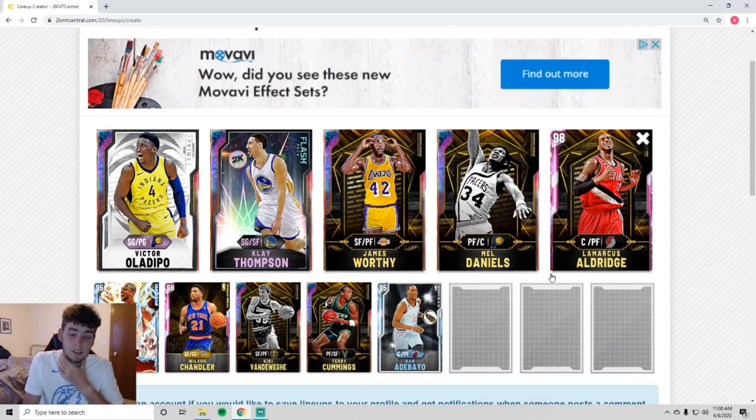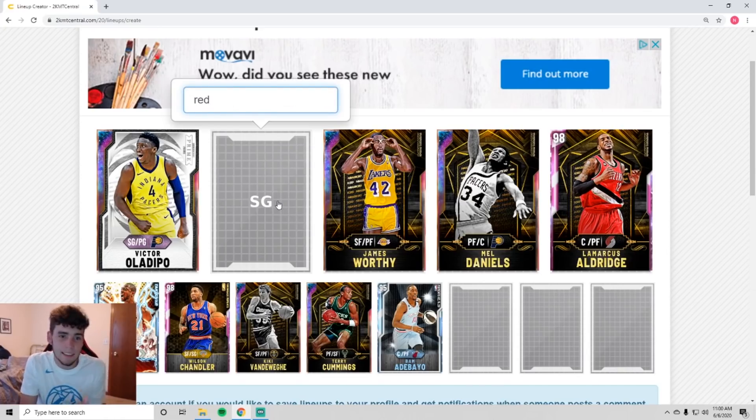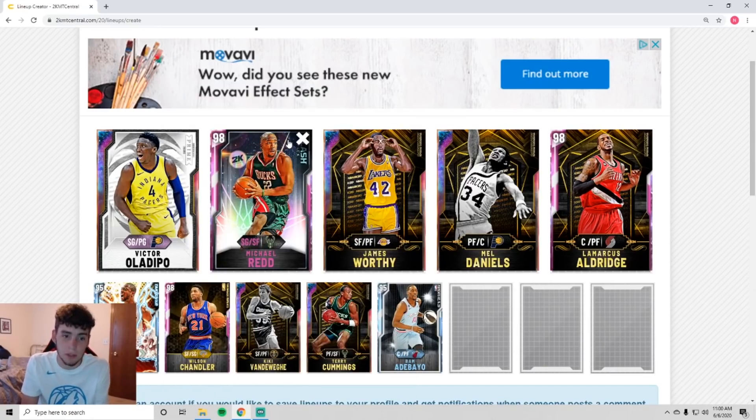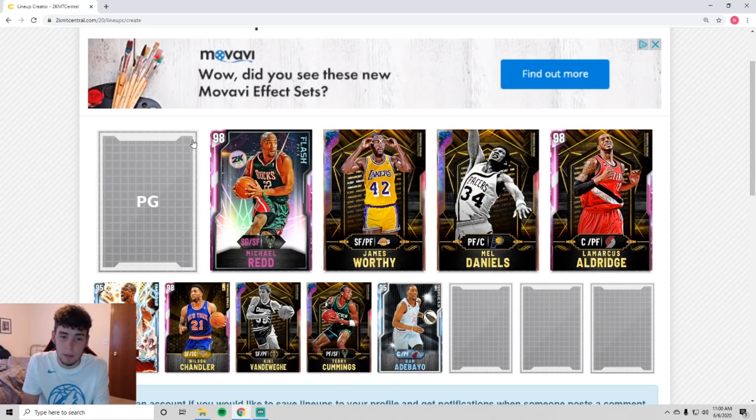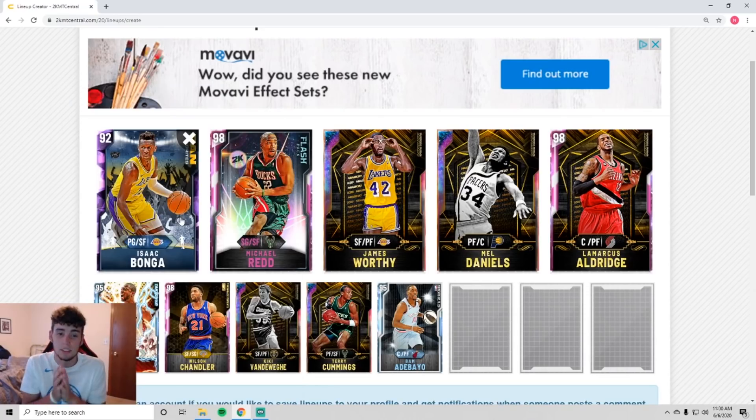This next account was sent in by Saccone on Twitter and this is one I struggled with even thinking about. The Bam is an EVO pink diamond, but I'm still struggling with it while recording because I haven't really come to a real conclusion. He only has 10k MT. I think where you gotta start is replacing Clay Thompson — even with a pink diamond Michael Redd — you're gonna see a lot of benefits, and he's cheaper too, which saves you quite a bit of MT.